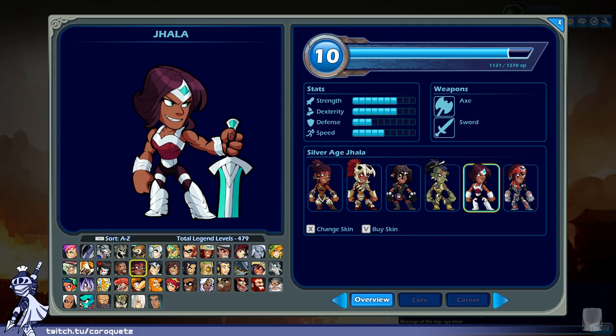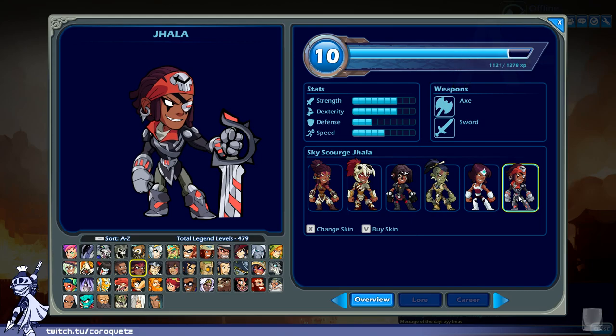Silver Age Jala — literally a comic book hero, trying to invoke the silver age of comics. She's okay — like a generic silver age comic character, like a supporting character in Wonder Woman or something. Silver Age Jala gets an A minus.